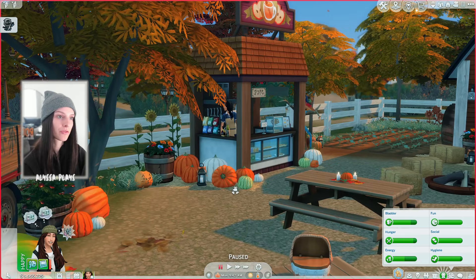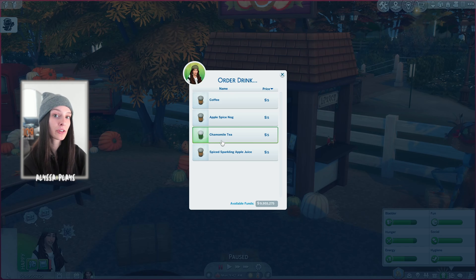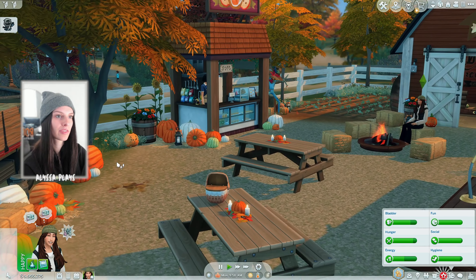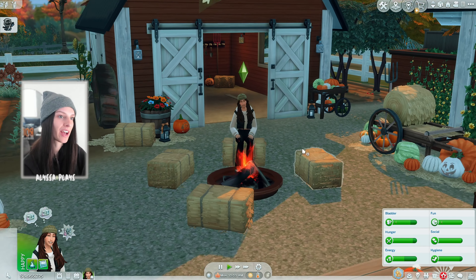Continuing on this way we've got our fall comforts food stall. The only downside is if you want somebody here you're going to have to hire a vendor. But at this food stall you can order fall drinks or fall themed food. Across from the food stall there are some picnic tables and a little fire pit for friends and family to hang out around.